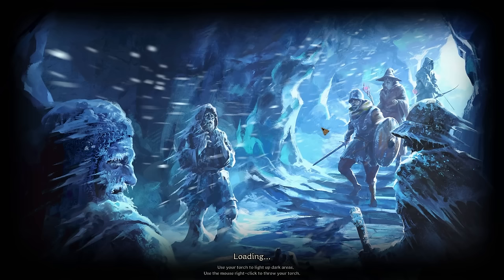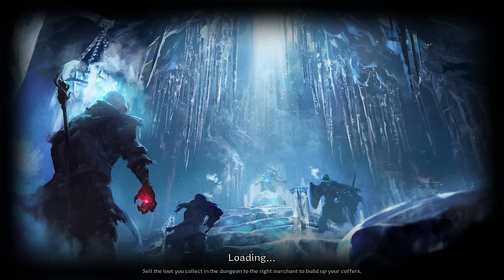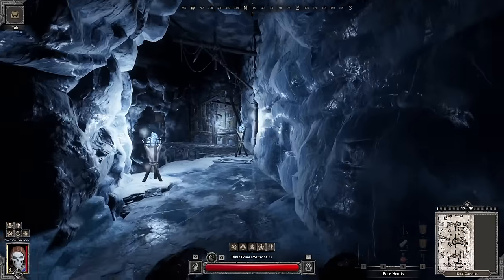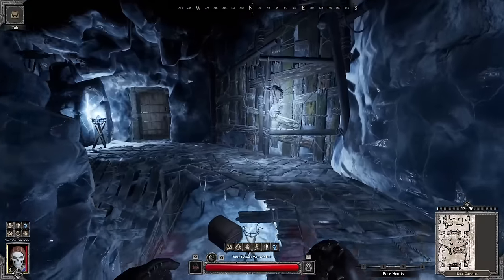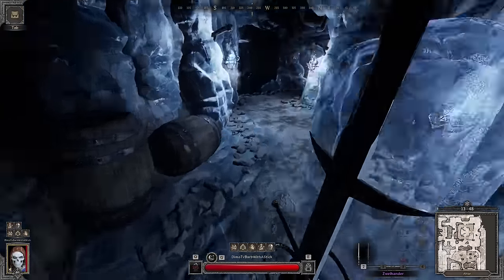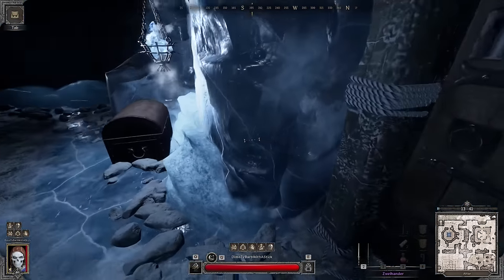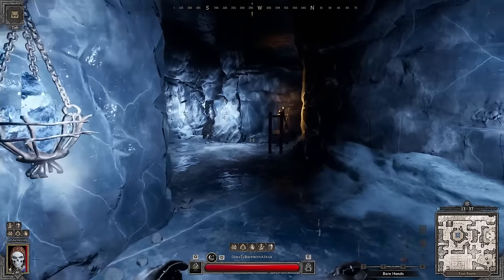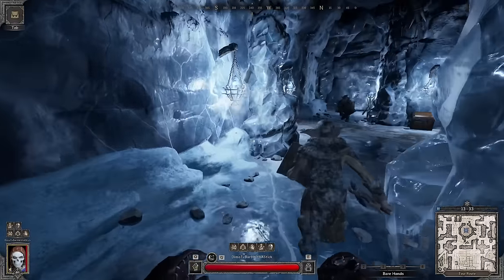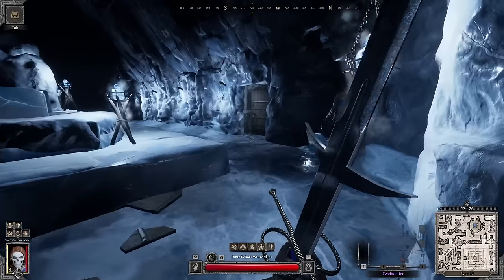I'm gonna quickly showcase how to speed run this map and go for specific locations where you can get as much cheese as possible — leaving as quick as possible. We're gonna run to two specific locations. We spawned at literally the worst possible place — arguably the worst spawn you could ever get. But overall it's okay, it's not that deep. We're gonna run directly all the way west. 13 minutes on the timer.